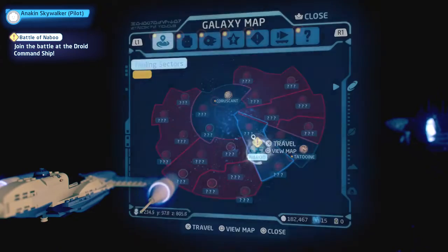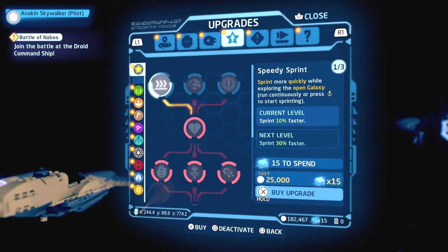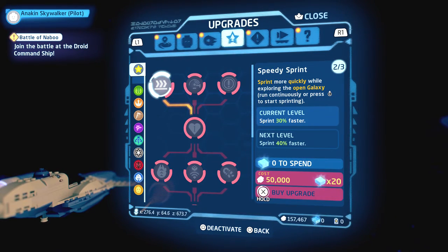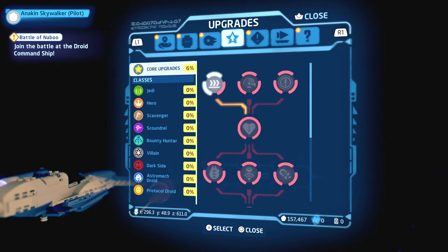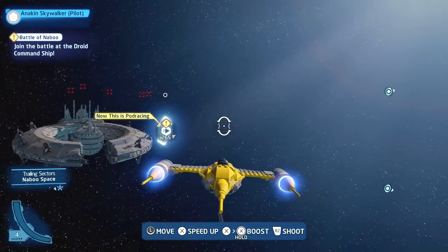We're going to upgrade our sprint again — our speedy sprint. Since we destroyed that Kyber Comet, we now have enough to upgrade. We need 20 bricks and 50,000 studs to upgrade it to its next level, which will make us sprint 40% faster. We can already sprint 30% faster now, so I'm looking forward to seeing just how fast that is in the main hub worlds.